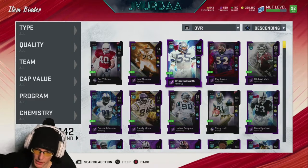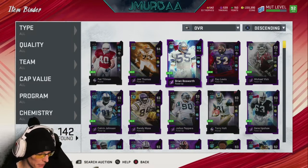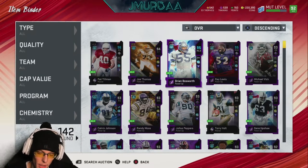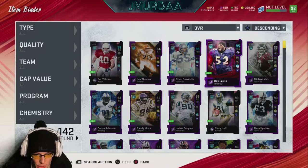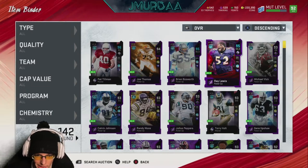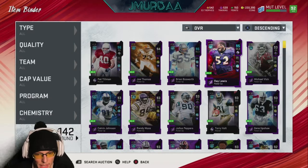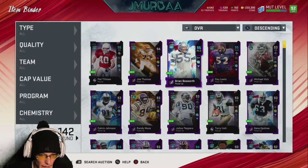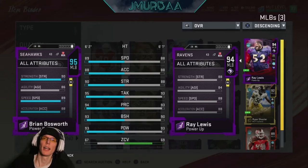When they're both back there it is absolutely insane how good they are. I've played 10 to 15 games with them and they're incredible. I would recommend both, but if you can only get one, get Ray Lewis for 400,000 — he's almost half the price of Brian Bosworth and their stats are literally scary identical. But if you can get Brian Bosworth, get him immediately because he is worth it.